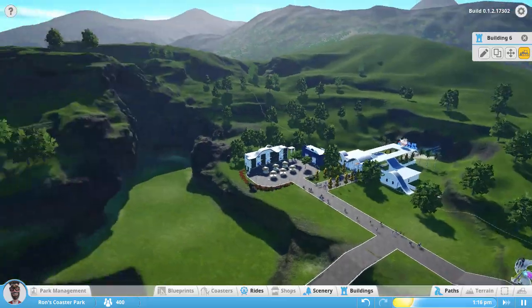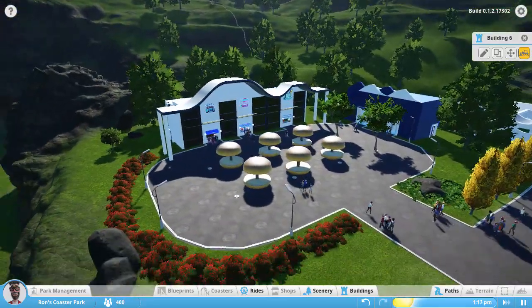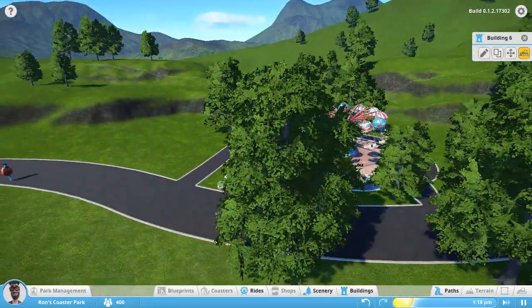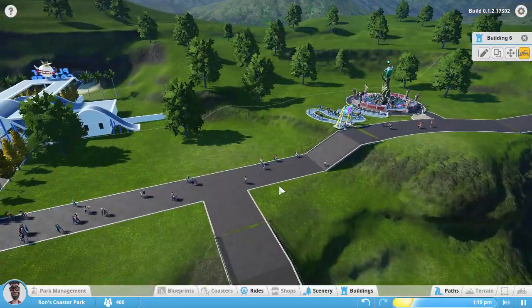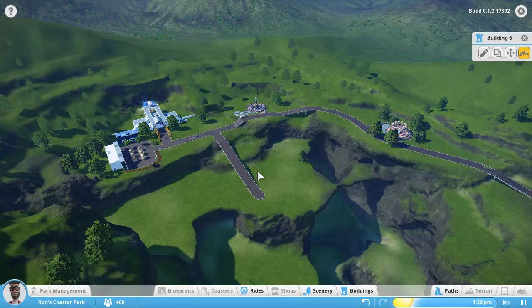Alright, so I think we're looking good, guys. We've got our entryway. Our plaza is looking really awesome and we've got our first two kiddie rides. Probably need to put some more trees around this guy, but I think we're looking good. So that's going to do it for episode two. If you liked it, hit that like button and subscribe to my channel to see more Planet Coaster. It's been FunShineX — catch you later, bye.